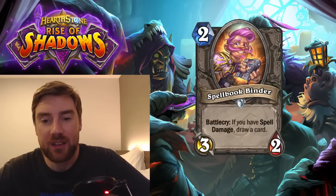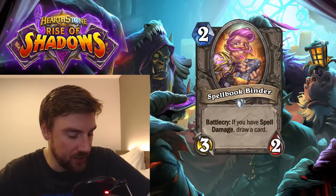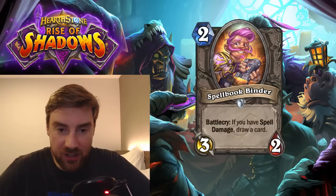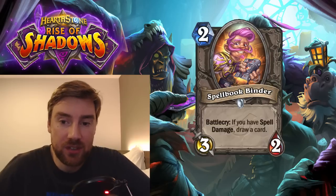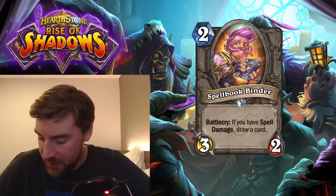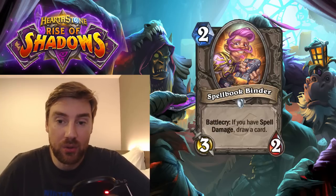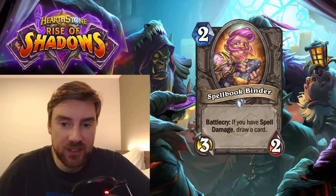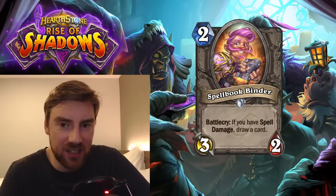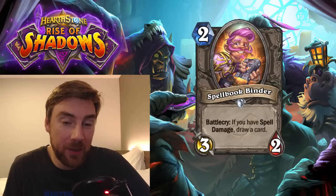Next is the Spell Book Binder, a 2-mana 3-2 minion. Battlecry: if you have Spell Damage, draw a card. This is really quite nice in Hunter — if you play this with Tol'vir Stoneshaper and you attack, you get +2 Spell Damage, then play this and draw a card. It's a 2-mana 3-2, so the stats are good. You can also use lots of Spell Damage cards in Mage to help you draw cards. But historically we've seen that Spell Damage is difficult to obtain and difficult to maintain, so do you really want cards that synergize with it? I don't see many instances where Spell Damage is something you can hold on to consistently enough to want to play this — but the upside is if you can't synergize with it, it's just a 2-mana 3-2, which isn't terrible.